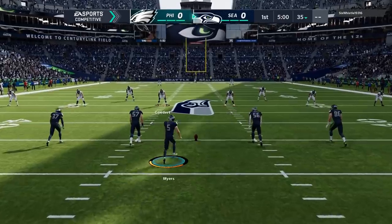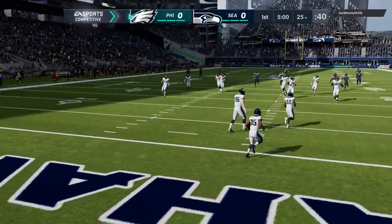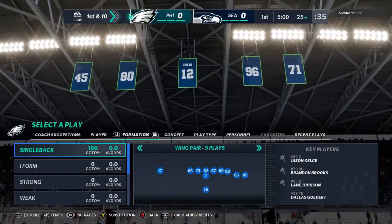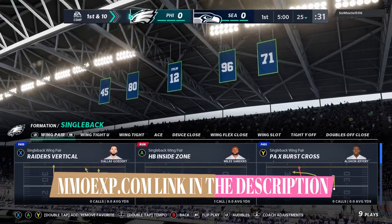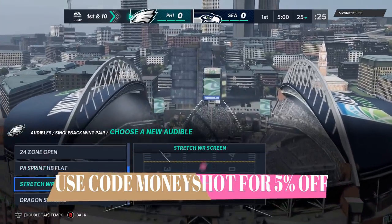I already put out my first next gen gameplay a couple days ago — I'll try to put a link in the description for that, a tips video. But this is all about an offensive scheme. I'm using the Raiders offense, some plays from my Raiders offensive ebook. Whether you're on new gen or old gen, it really doesn't matter — these plays work the same. They've been in my offensive ebook all year.